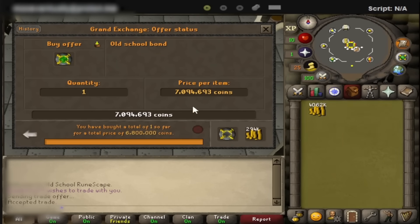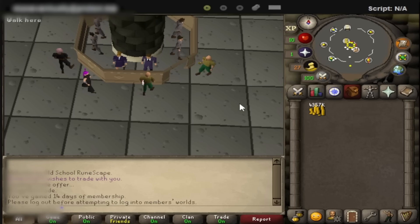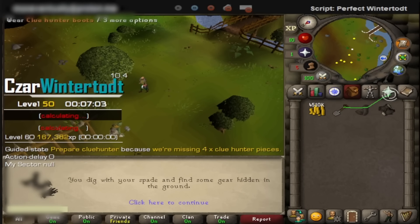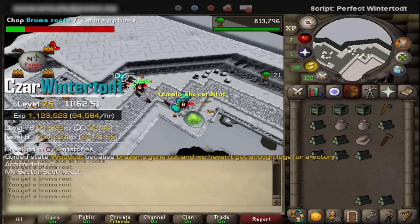The first thing I'll be doing in Pay-to-Play should not come as a surprise — it's the most basic of 99s: fire making through the Wintertodt. For this I'll be using Saar's Wintertodt script. It has the option to obtain the Clue Hunter outfit for me, so I don't have to do any work. On the first day I got 1 million fire making XP, putting me at 75 fire making.